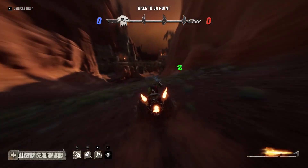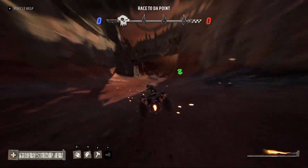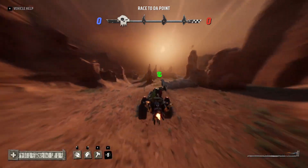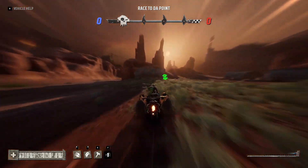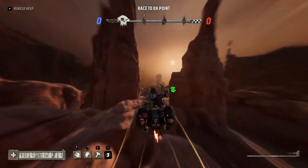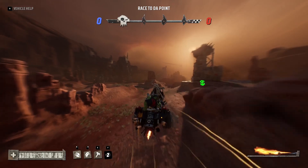Just like boosting, traveling through the air will also prevent you from losing speed. This means that you can save your boost by using a ramp instead. It also means that big jumps are the perfect time to recharge your boost bar. You basically always want to be either boosting or airborne if you're trying to go fast.